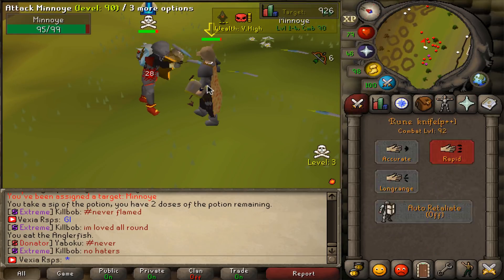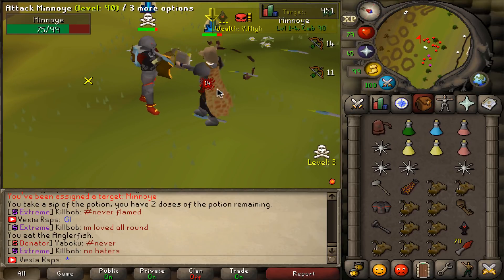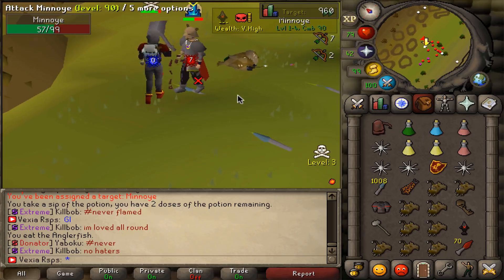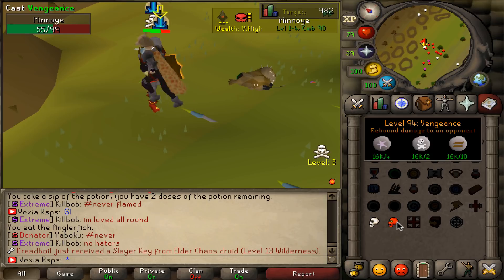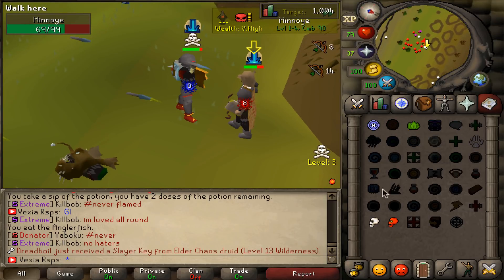We have a fight against level 90 with whip, but I don't like whip fights too much. Because you can't run away and you can't spec him like... I don't know. I like when it's long range instead.